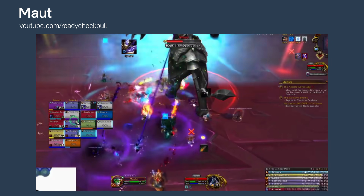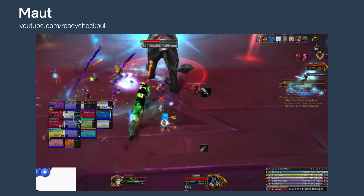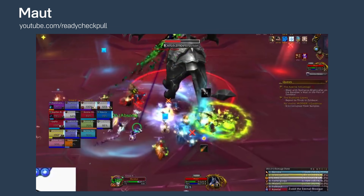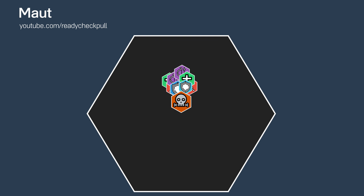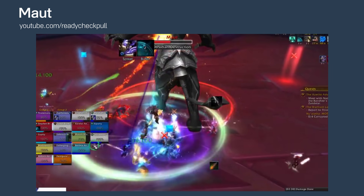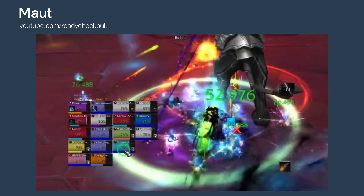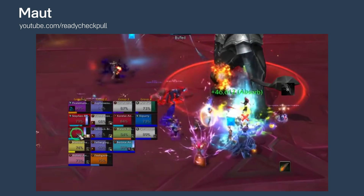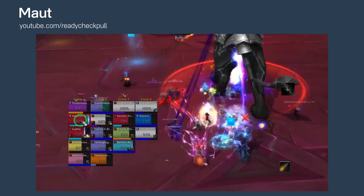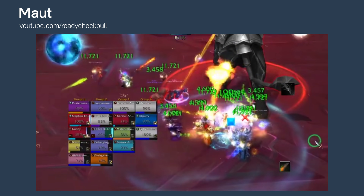When Matt reaches full mana, Phase 2 starts. Matt is now untankable, becomes a statue, and has a mana shield that needs to be destroyed in less than a minute. The raid will stack up behind Matt and DPS. 100% of the damage you do to the shield is reflected back onto the player, making this part extremely heal-intensive. Every 6 seconds he'll consume 10% of his mana to increase his damage by 1% for the rest of the fight.